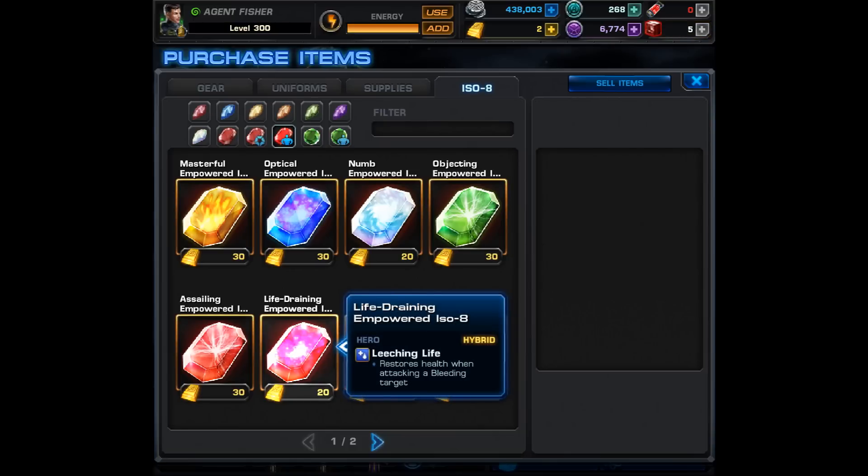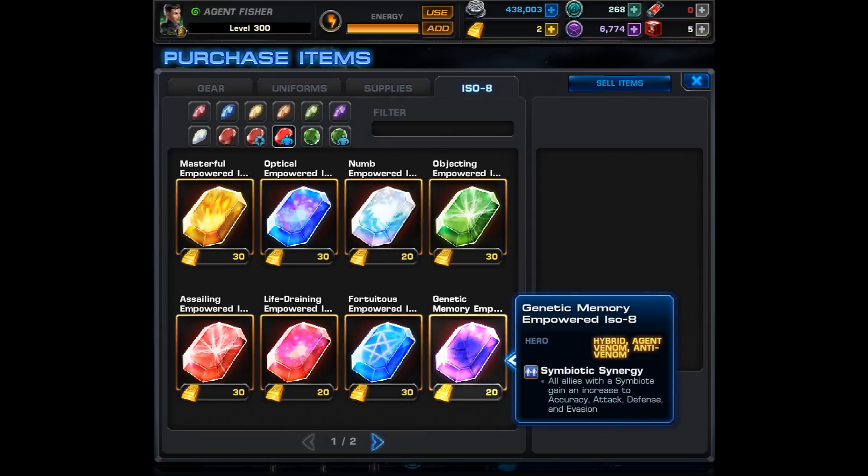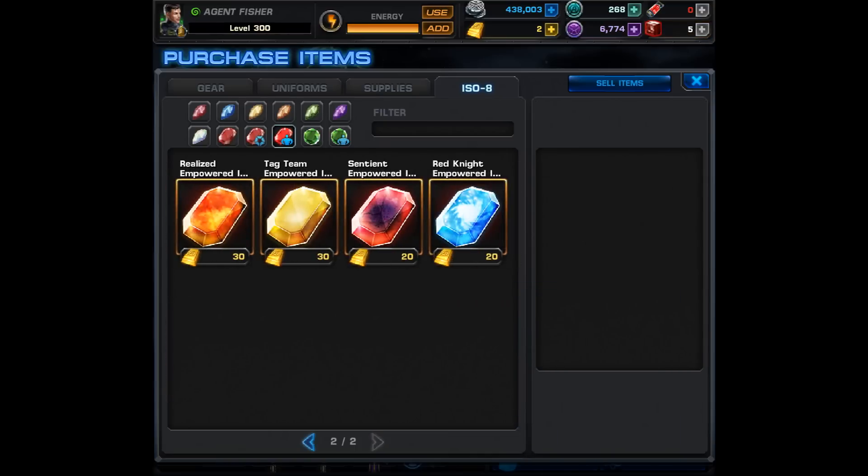Moving on to the next E-ISO, it's called Life Draining Empowered ISO-8 — it's going to grant him Leeching Life, so he restores health when attacking a bleeding target. Basically this is like vampiric but for every single attack. Not bad. Then we have the most interesting new E-ISO: the Genetic Memory Empowered ISO-8. Interestingly, it works for Hybrid, Agent Venom, or Anti-Venom, and it grants them Symbiotic Synergy — all allies with the symbiote gain an increase to accuracy, attack, defense, and evasion. This is great news for a symbiote team, and most likely this will be the first E-ISO that I get, especially since I'm so excited to team up Anti-Venom along with Hybrid.